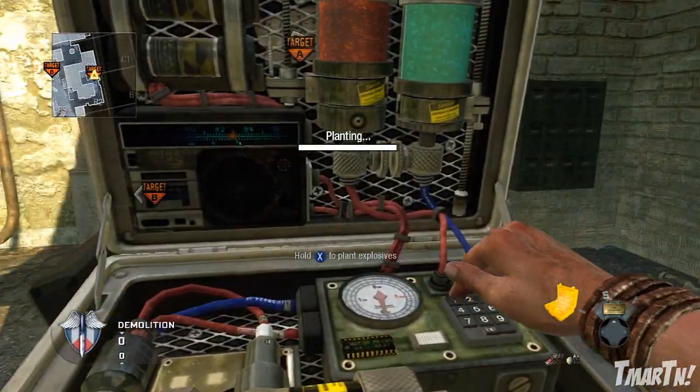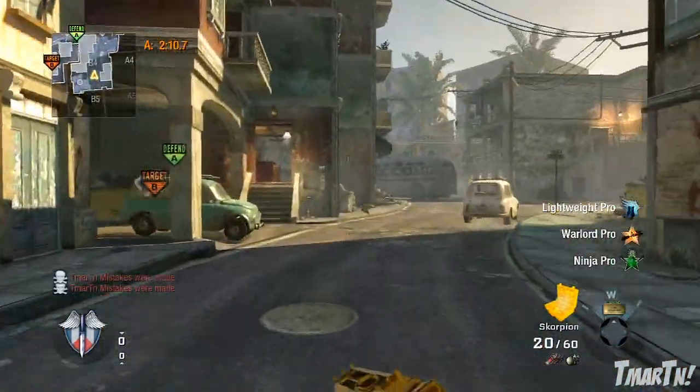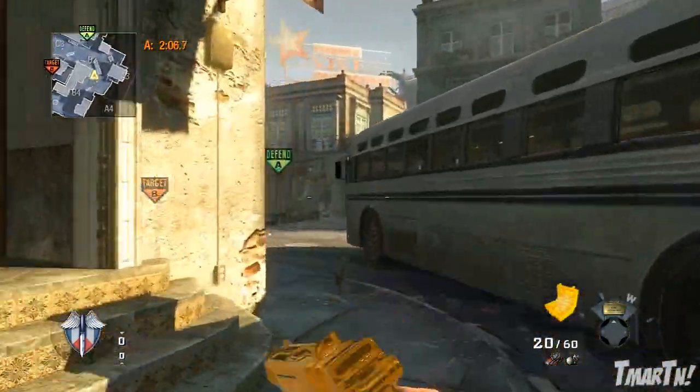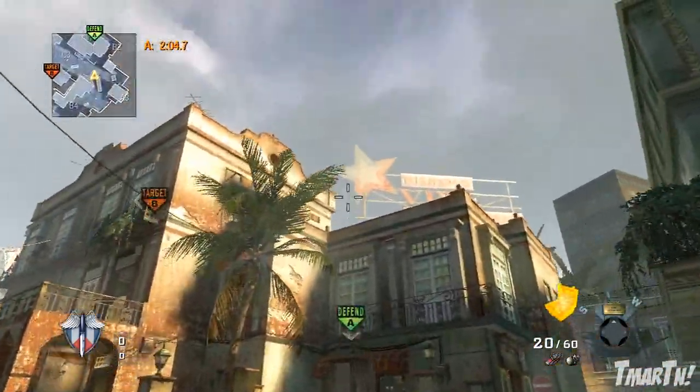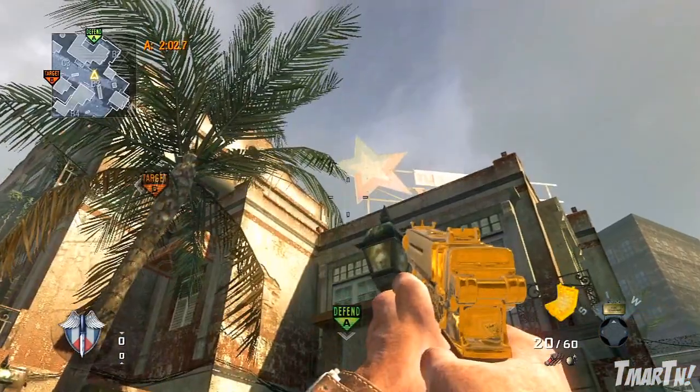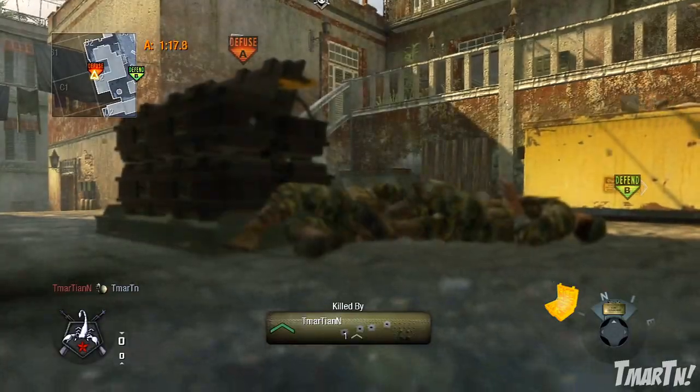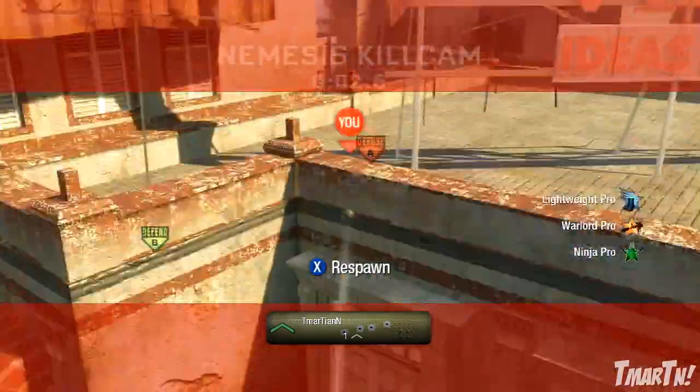Moving on, this next one is for if you plant the A-BOM site and then the enemy team kills you and they're gonna start defusing. You're gonna spawn at back C and all you have to do is run up next to the bus and throw this nade right over the building right next to that star there — it'll land right on top of the bomb and kill them every single time.